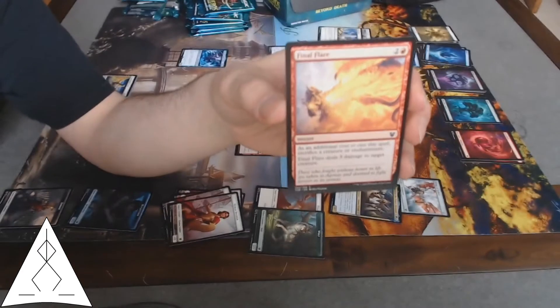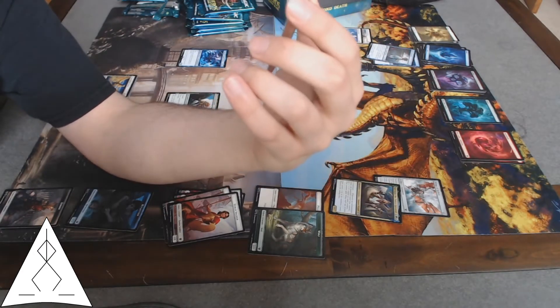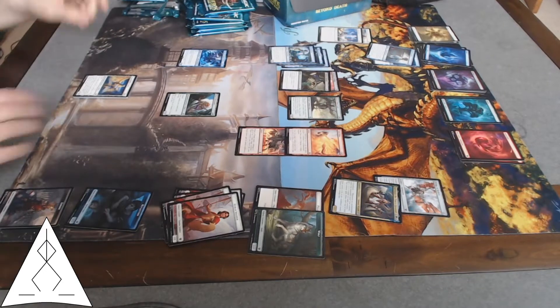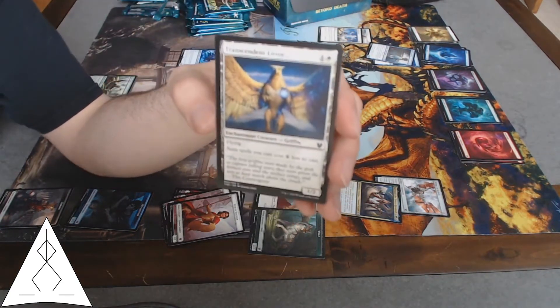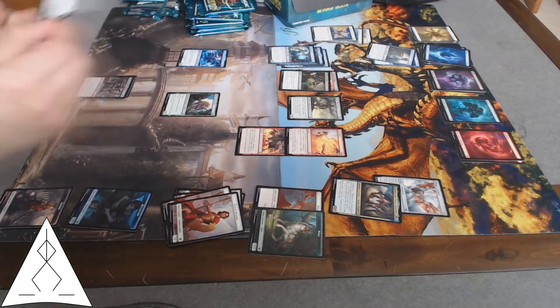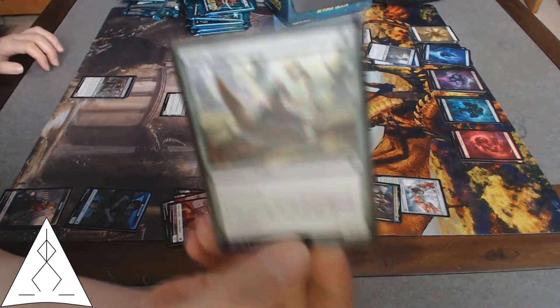Final Flare — totally Flare. I'm thinking maybe my secondary deck will be at least partly red, because this is a good mana card. Transcendent Envoy — those enchantments. Moss Viper — the tiniest snake, that's always a thing — just a simple 1/1 with deathtouch. Always good.